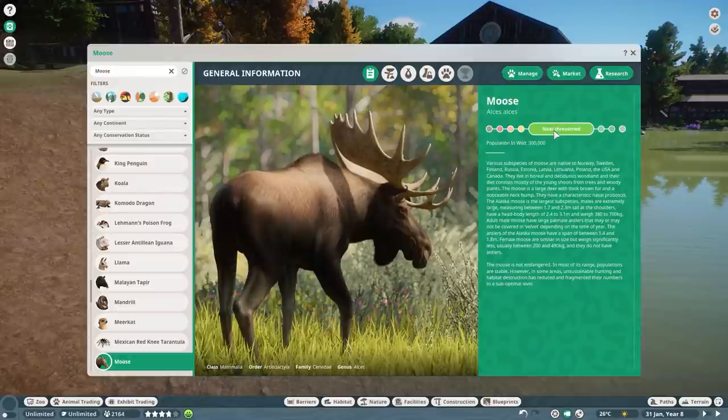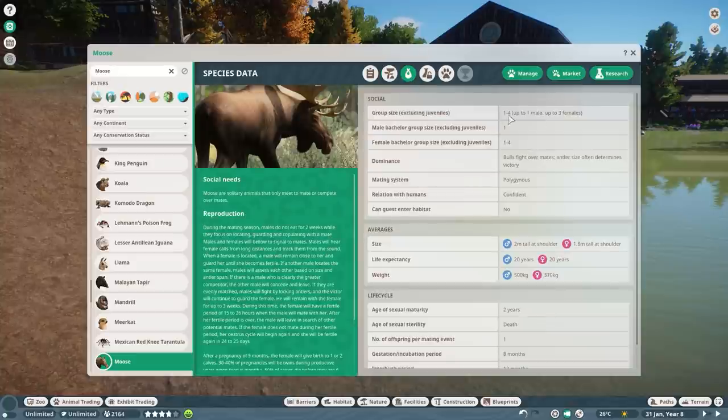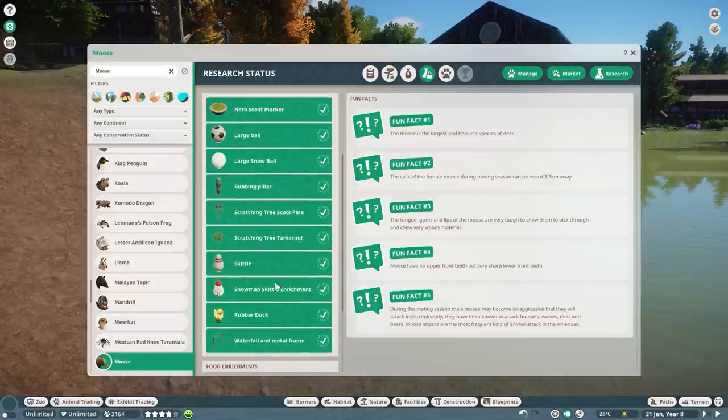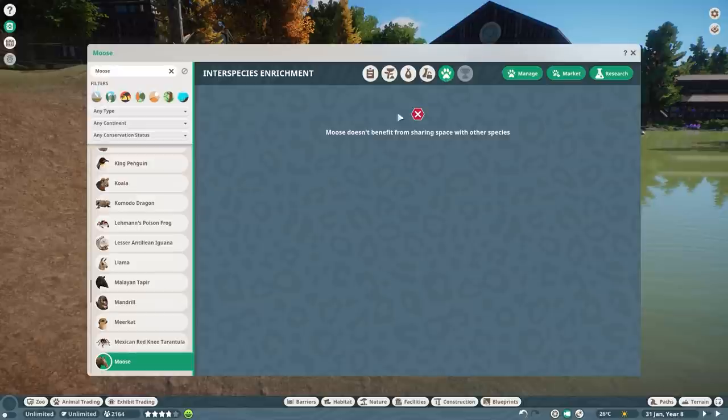The Moose is Near Threatened. Their natural habitat spans many countries and their biome is the taiga. Species data: one to four adults, up to one male and up to three females, normally one offspring, and reproduction in captivity is very difficult. For enrichment, they can use the scratching trees, skittles, waterfall and metal frame, and the new melon feeder. The Moose has no interspecies bonus with any other species.